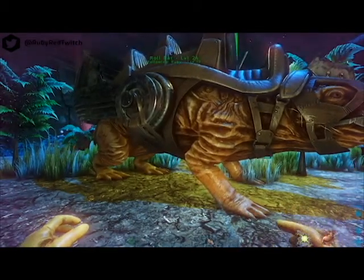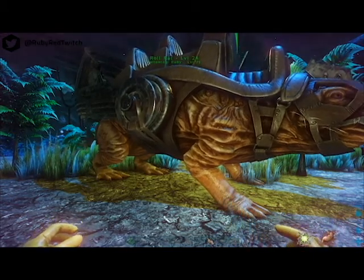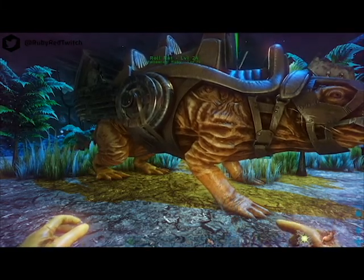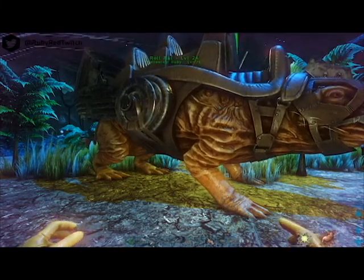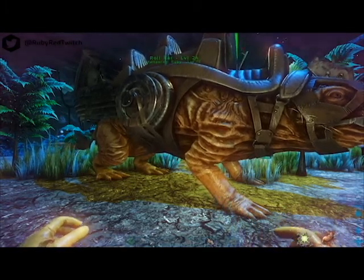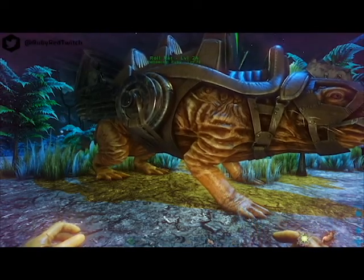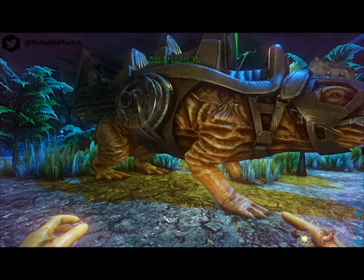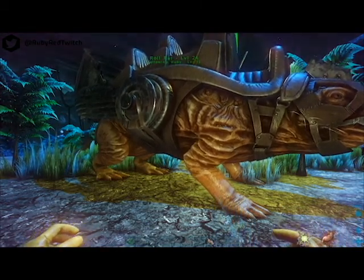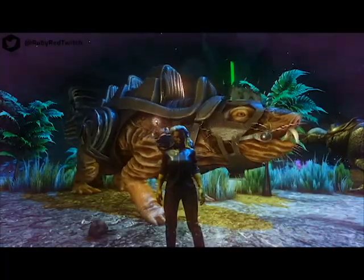In bulldozer mode, rolling into trees, mushrooms, and rocks will destroy them, which can be used to clear out areas of land quickly for construction — great for large tribes or if you plan on having a lot of dinos. However, the resources from the trees and rocks are not harvestable in this mode. So if stone, wood, or mushrooms are valuable resources for you, I highly recommend using the roll rat to harvest them instead of using its bulldozer mode.